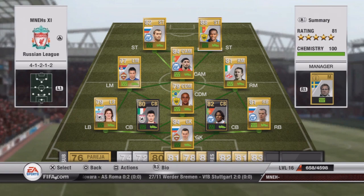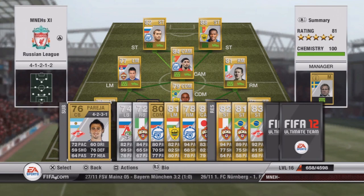The starting 11 will cost you about 91,700 coins. It's a bit pricey for a Russian League squad because of the informs and Eto'o. But from the bench, you can get very cheap players to replace those informs — obviously you can use the normal version of the card rather than the inform.